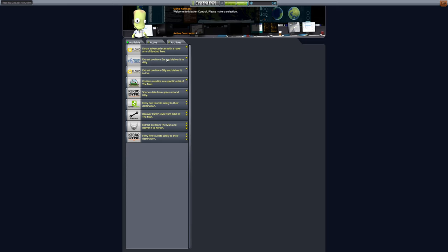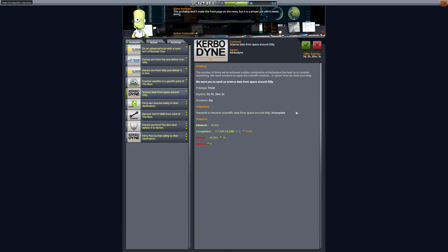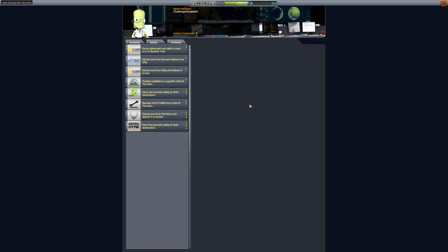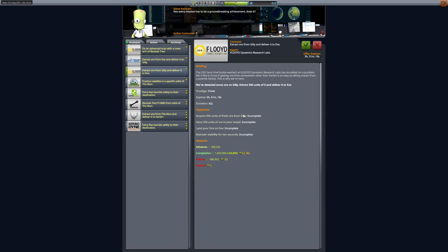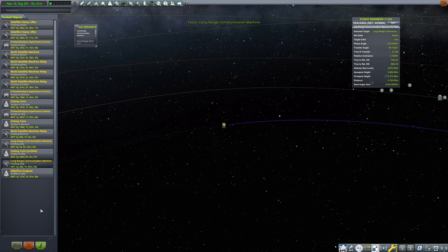Extract ore from Eve and deliver it to Gilly — disgusting. Extract ore from Gilly and deliver it to Eve — this is actually something we can do. And science data from space around Gilly is really easy right now. I believe we need fresh ore after we have accepted this contract for that to work. So let's hop out of here and go to a satellite around Gilly — that long-range communication machine orbiting Gilly. We'll just transmit back temperature data; we should have a thermometer on here. That'll be super easy.